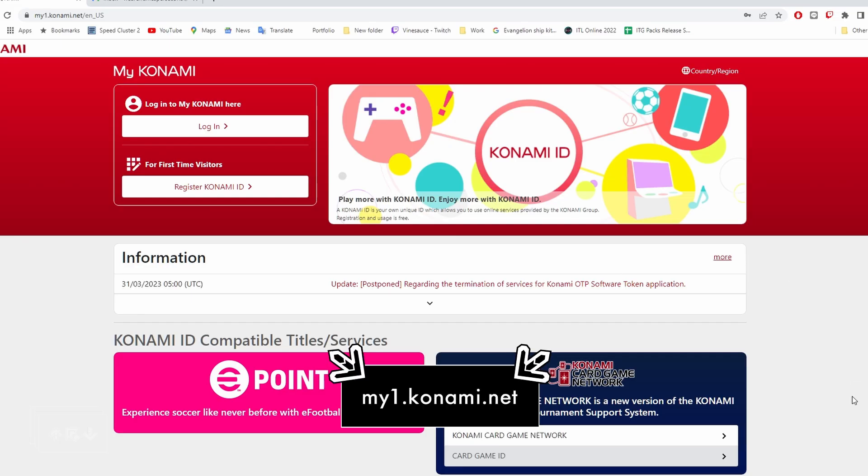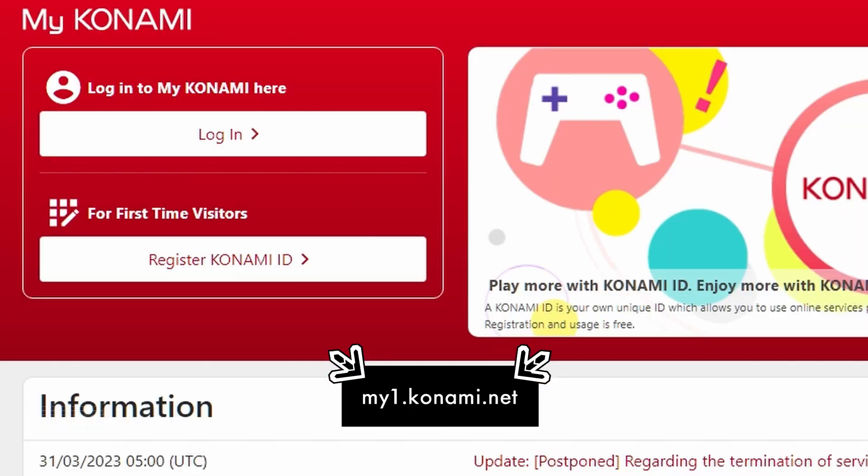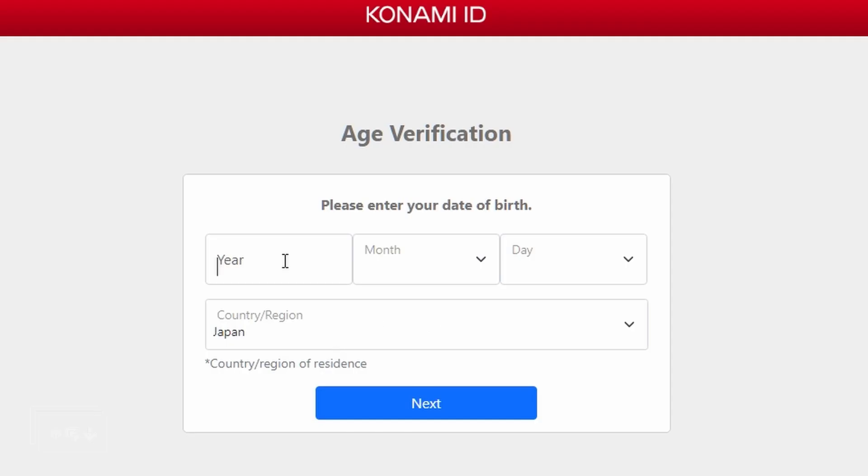First, you're going to go to this URL below. Go to Register Konami ID, put in your date of birth, and make sure you choose Japan for the region. That is the only thing you will need to ensure your account is Japanese.